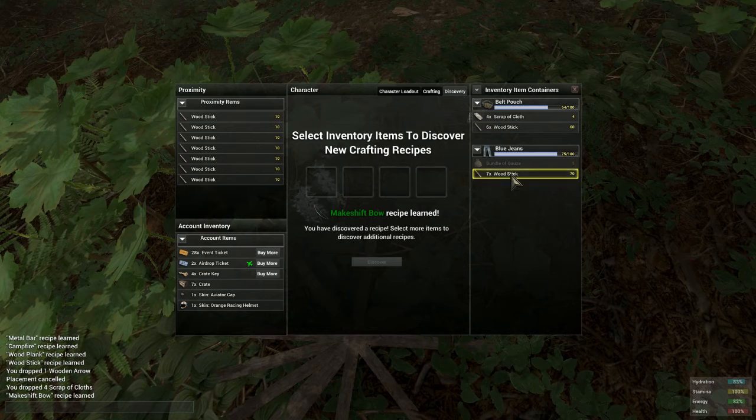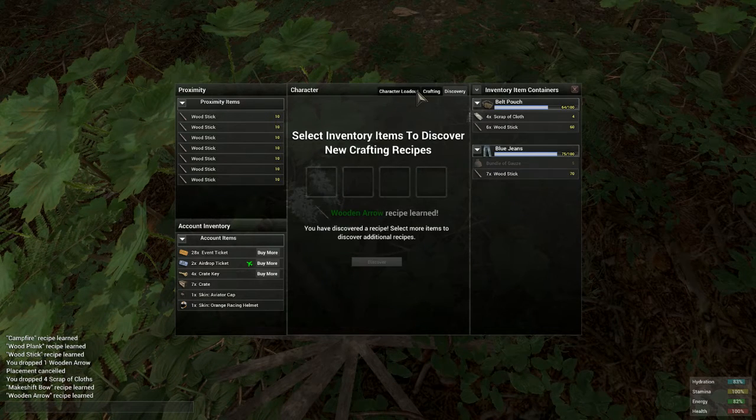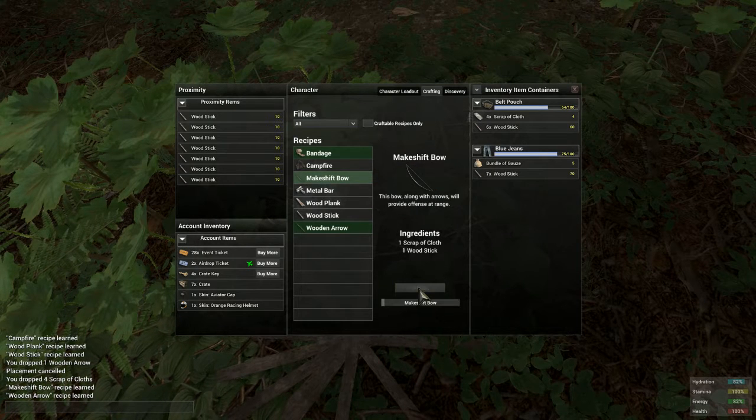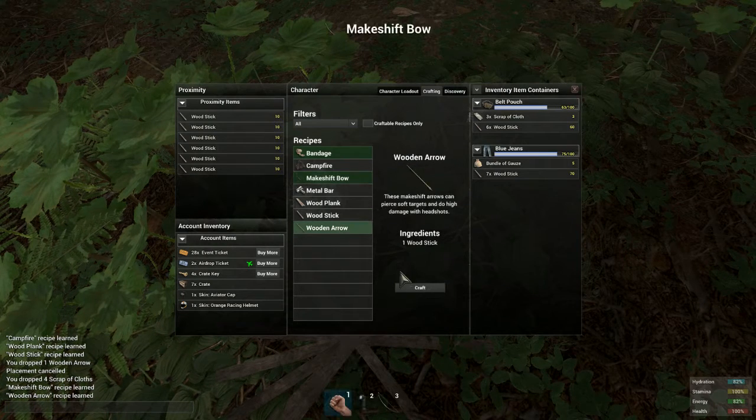Now you can do bows. Just put sticks in for your arrows, and then go to your crafting menu, craft your bow, and craft your arrows.